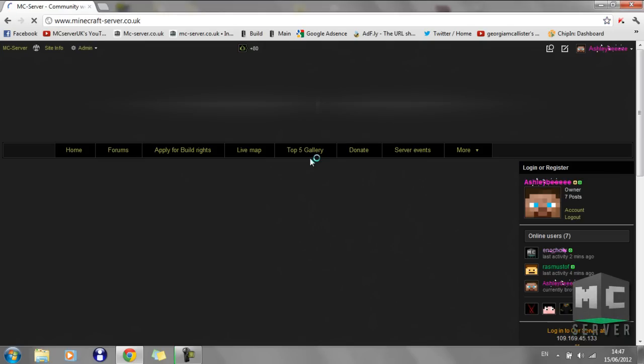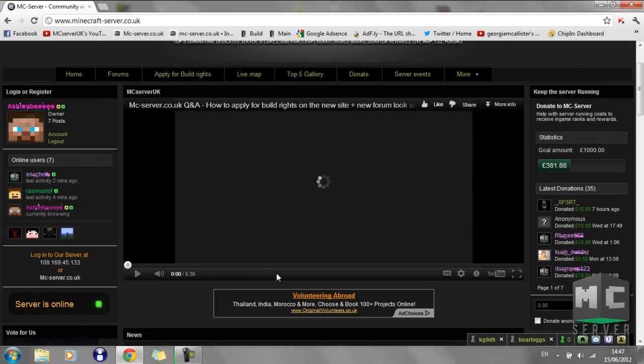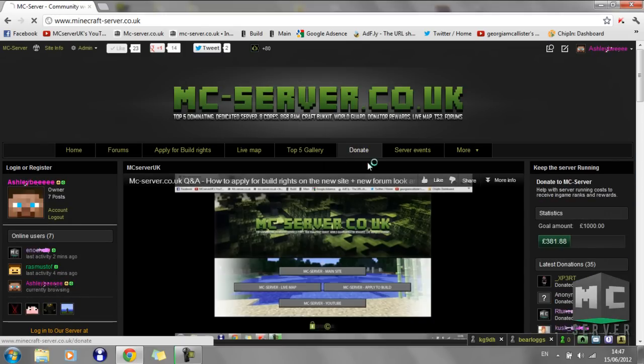First you go onto our website, mc-server.co.uk, and click the main board link sign. It takes you to our main site. Here's our main site, and then there's a little tab here called Donate.